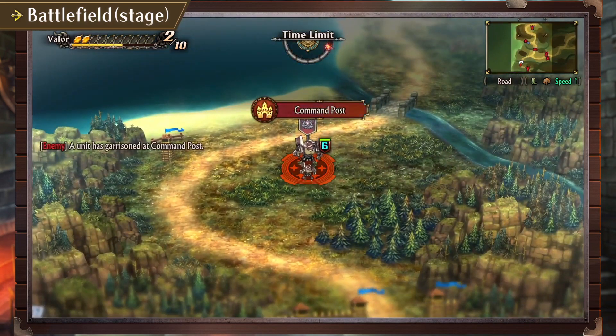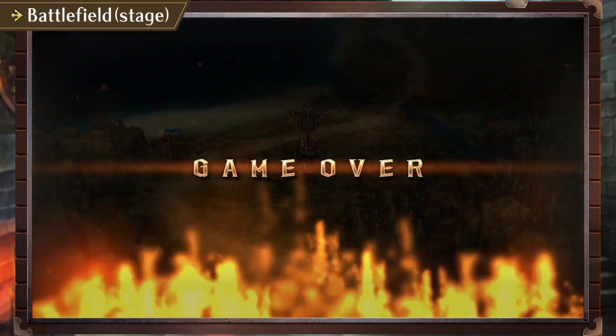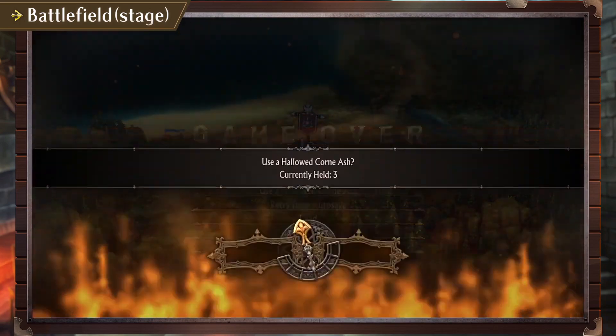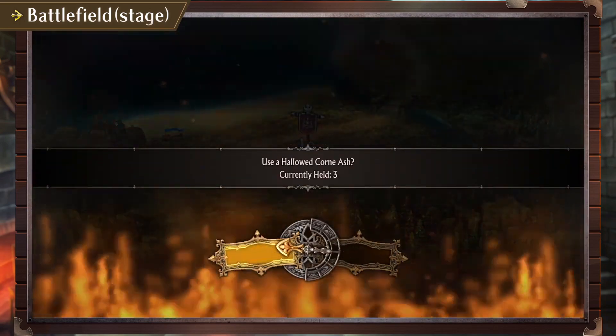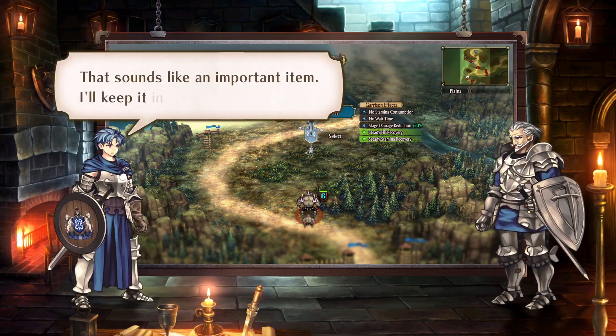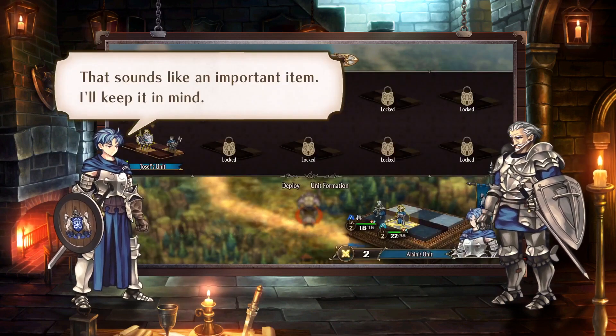However, should you possess a special item known as Hallowed Corn Ash, even such an ignominious defeat may be unwritten. Hallowed Corn Ash? That sounds like an important item — I'll keep it in mind.